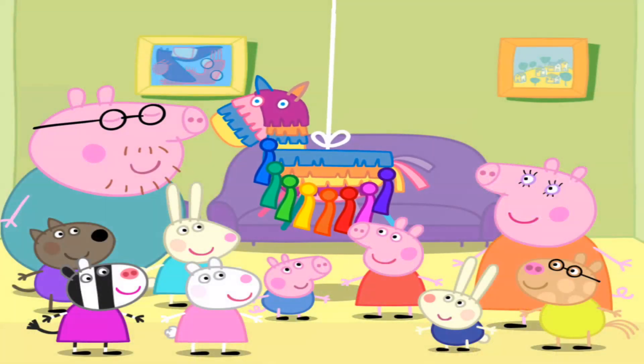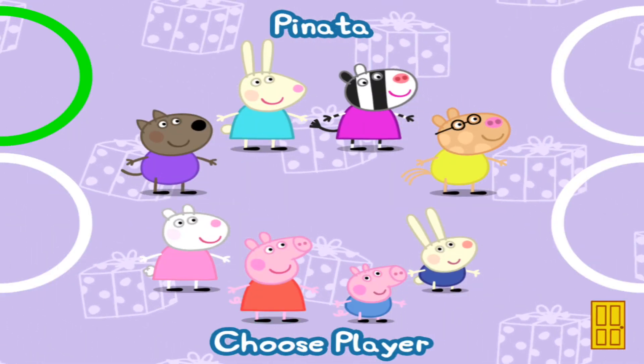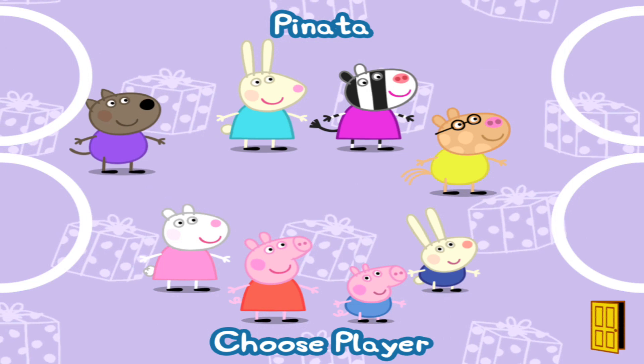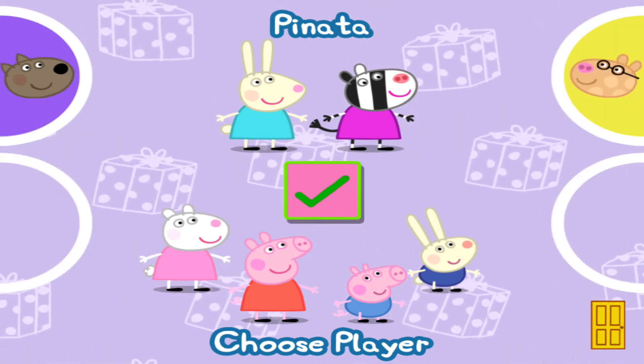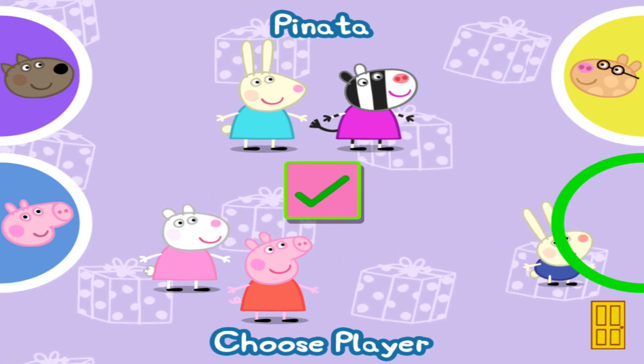It's time to play piñata. Choose the characters for this game. Move a character for each player to their finger pad. So, Danny versus Pedro. When each player has chosen, press the tick button to continue. George versus Richard.